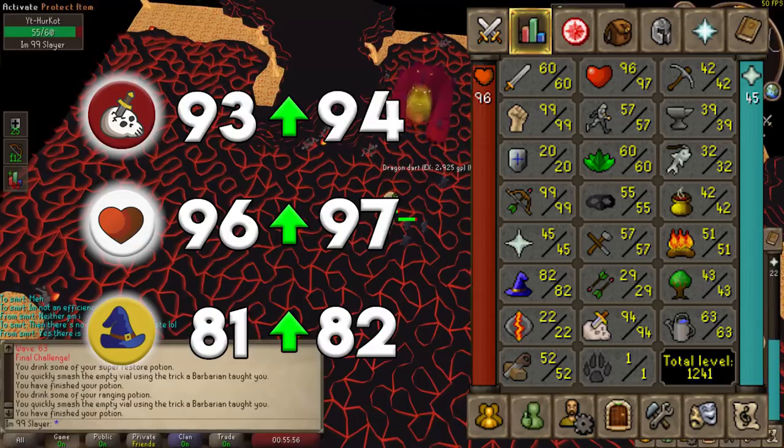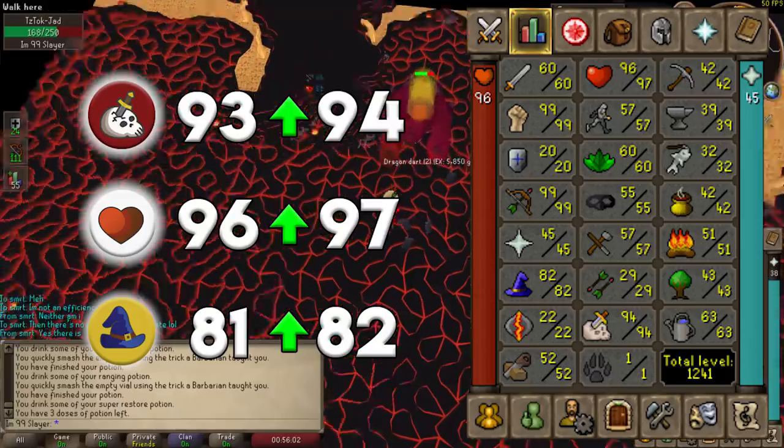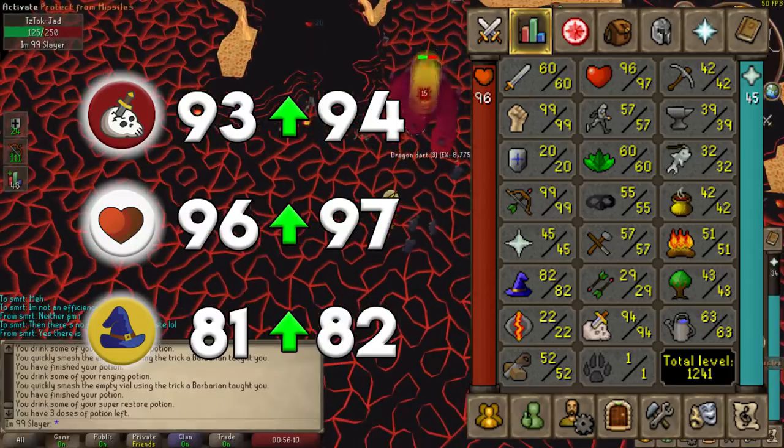I want to point out - I've gotten all my magic experience from level 75 at the Cave Kraken, and I have not done any magic training on this account really. From around level 55 or 60 to 65 or 75, I just alched - that was it. And then from there it's been nothing but Trident, and it's going to continue being nothing but Trident until I get some more nature runes and until I hit 99 Slayer.